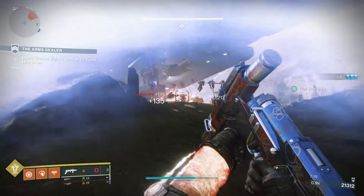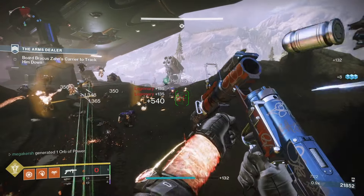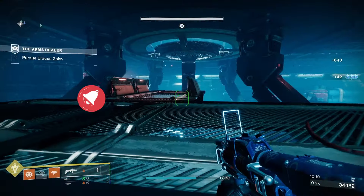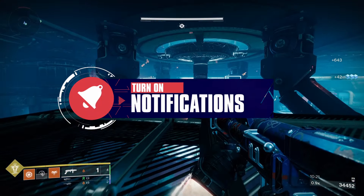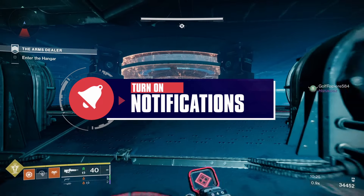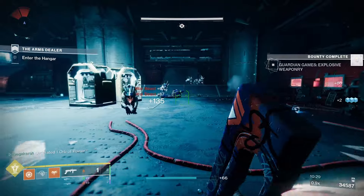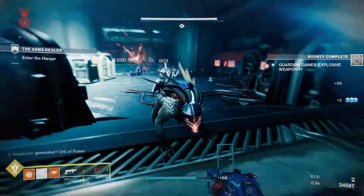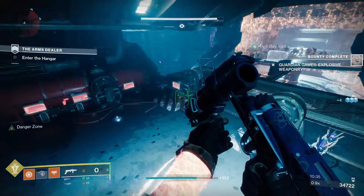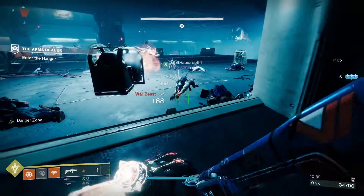It's a 100 rounds per minute grenade launcher with one in the magazine. For origin traits, you have a choice: Vanguard's Vindication — final blows with the weapon grant a small amount of health. Stunning Recovery — stunning a champion partially refills your magazine, triggers health regeneration, and improves recovery for a short duration. And Tex Balanced Stock — damaging targets while firing from the hip increases handling, reload speed, and movement speed while aiming down sights.